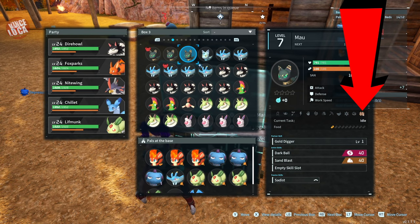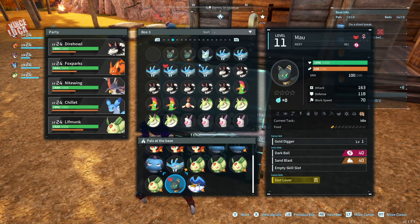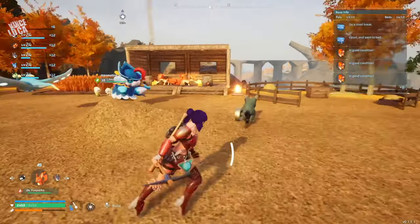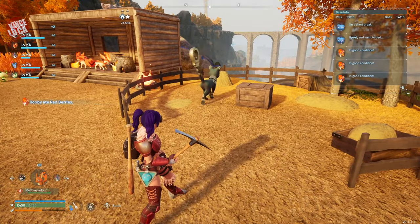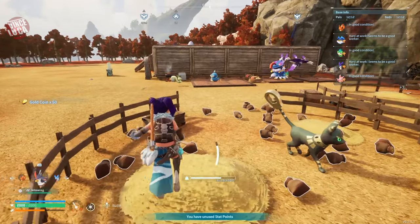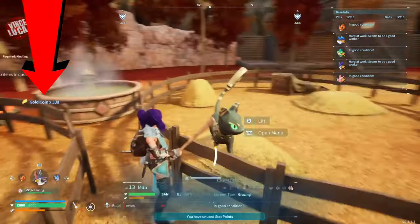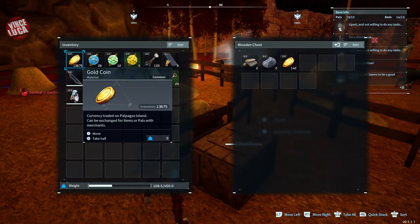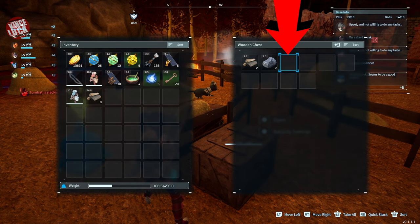For the grazing pen, you're looking for this icon here — it kind of looks like a tic-tac-toe cross. Any pal that has that icon, when you put them in your base, like this cat here, it's going to run straight for that pen and start doing its job. Some of them are going to give you wool, some might even give you arrows — try out different animals. I like this one because it gives me gold so I can go buy stuff at the merchant. It's really helpful if you put a box next to them too, as they'll sometimes put items in the box for you.